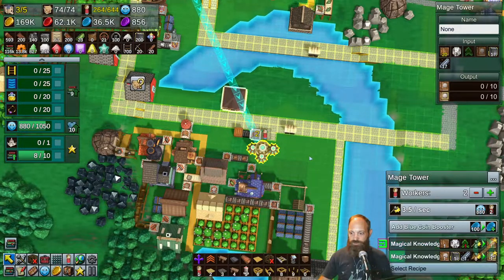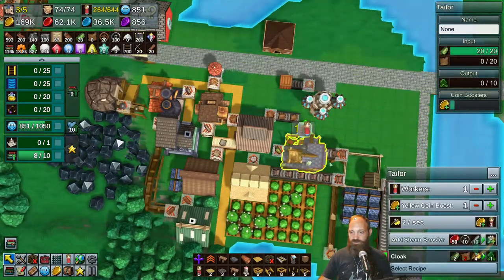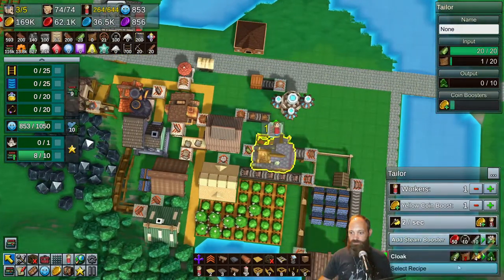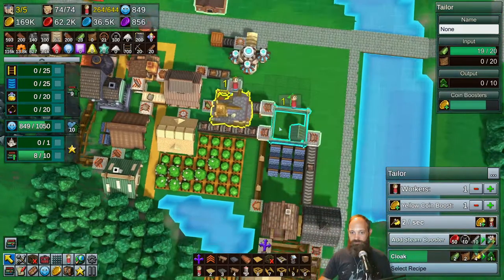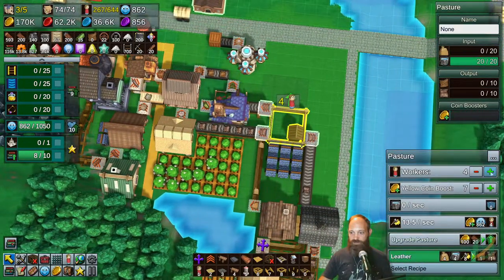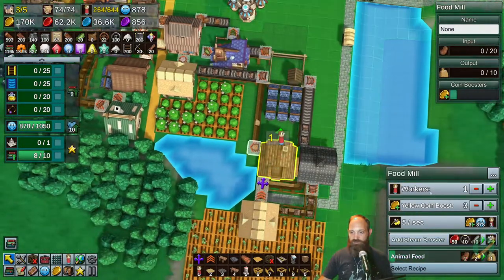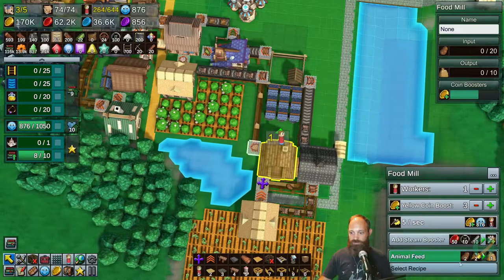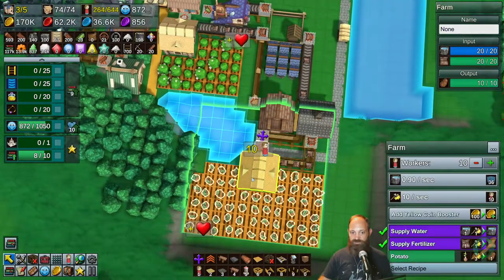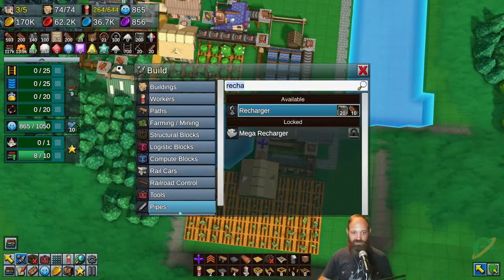These metal conveyor belts are going blue at that kind of distance - not sure if that's meant to happen. Magical knowledge - cloaks. Of all the things, cloaks. What's going on with our cloak workers? Not enough leather. What's going on with our leather? A lot of yellow coins, a lot of boosting, and not a lot of food - that's the problem, isn't it? Not enough potatoes.